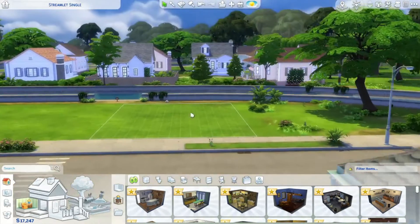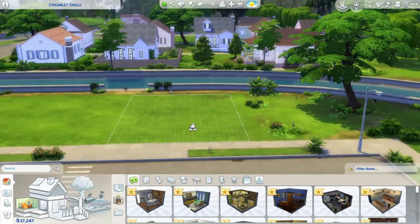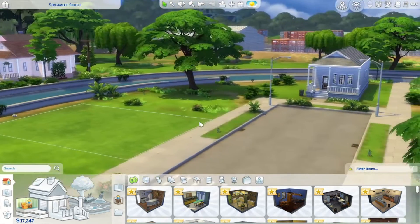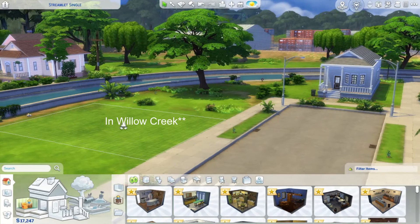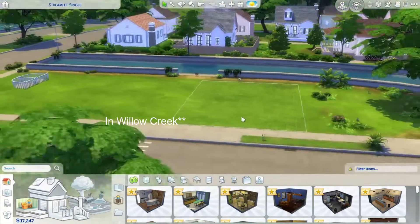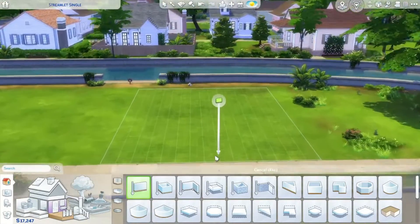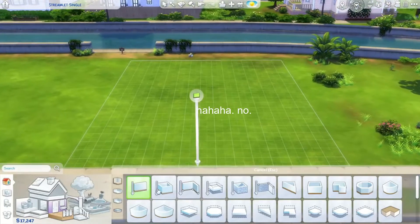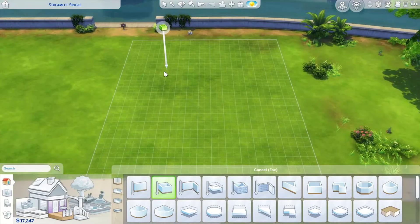Welcome to The Sims 4! Today we're gonna try to build a starter home under $20,000 in Newcrest on the Streamlit Single lot. This is my build world, so if you see funky stuff around just ignore that. I'm gonna aim for a two bedroom, possibly a two bath — probably one bath, that was a silly decision.